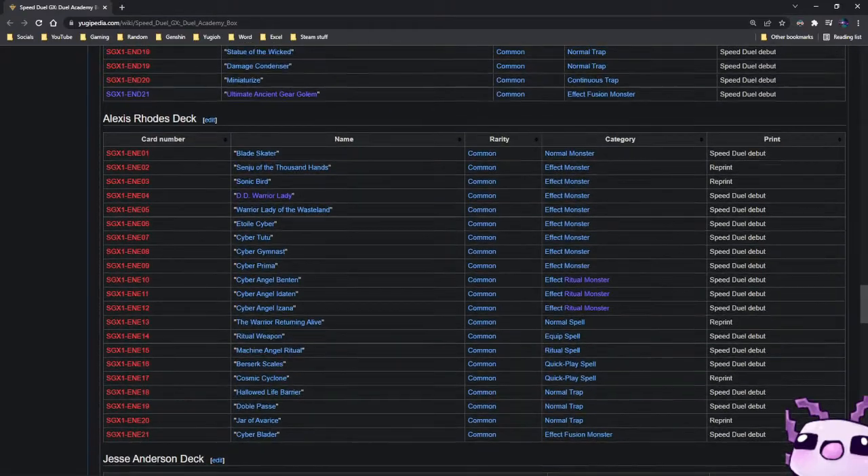We have the Alexis Rhodes deck. You have D.D. Warrior Lady, Sonic Bird, Warrior Lady of the Wasteland, Etoile Cyber, and cards like Benten, Idaten, and Izana. Warrior Returning Alive is a nice inclusion. Machine Angel Ritual is there as well. Cosmic Cyclone being another common reprint is always nice to have.